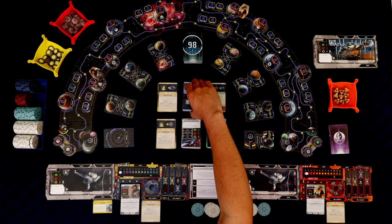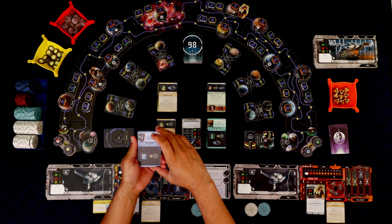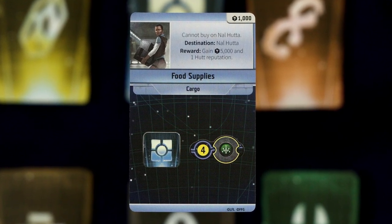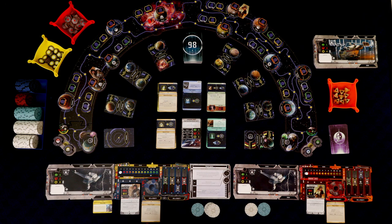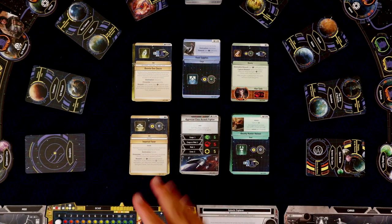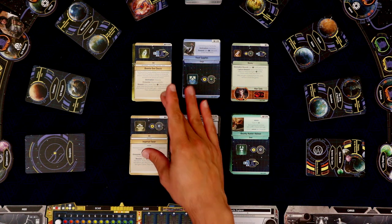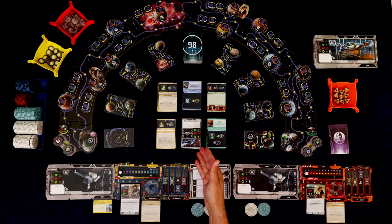A couple of potential negatives: first, the dice can be pretty swingy. You're doing a lot of rolling to resolve things, but there are a ton of ways of mitigating that. You saw in the playthrough my character had a special ability that let her really mitigate the dice. But you are rolling d8s, so it feels a lot swingier than usual. I was getting super lucky — winning combats I shouldn't have been winning, going in with very low chances and succeeding. The dice can swing both ways. In the end I think it works out because it puts more focus on getting those abilities that let you mitigate those dice rolls.